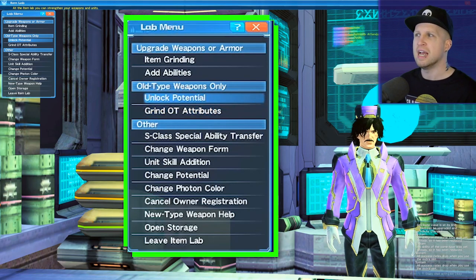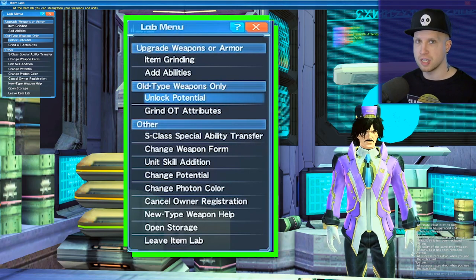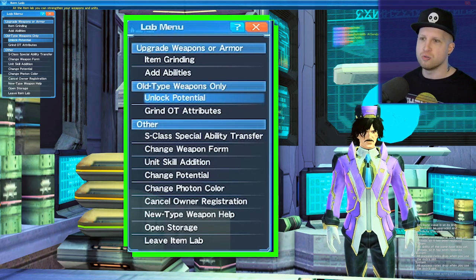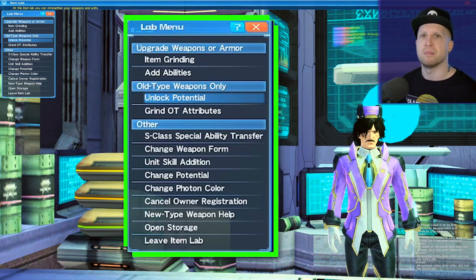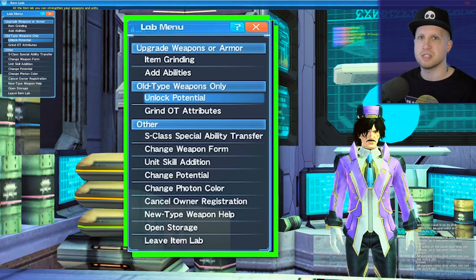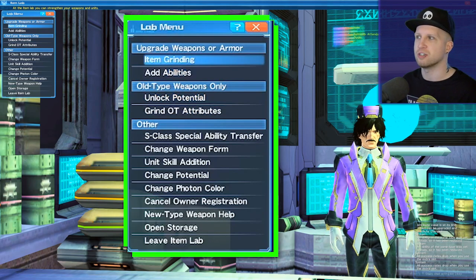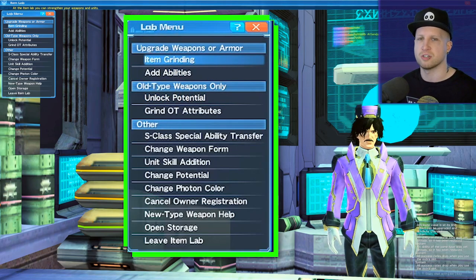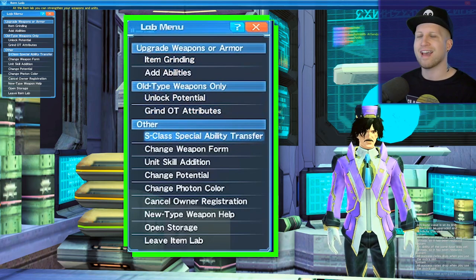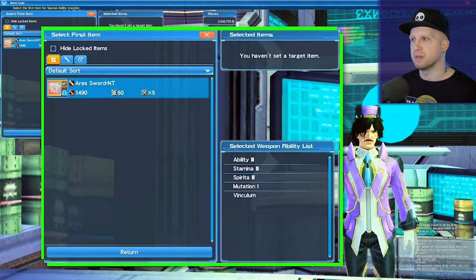For old type weapons — unlocking potential and grinding old type attributes — it's pretty much the same thing, but you don't really need to worry about it. Old type weapons refer to weapons from an older version of the game that you rarely get now. Generally speaking, old type weapons are pretty useless so you don't need to worry about them.